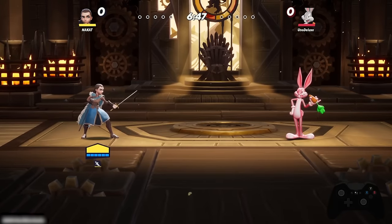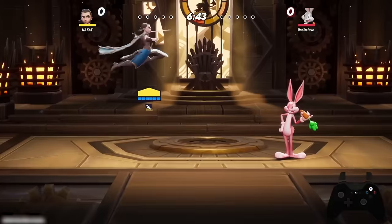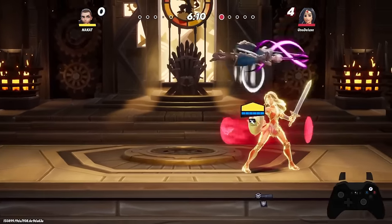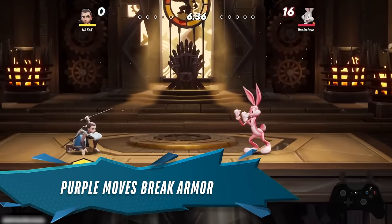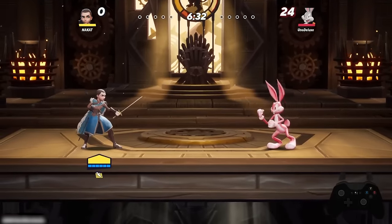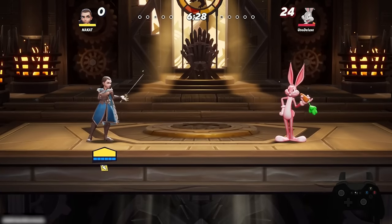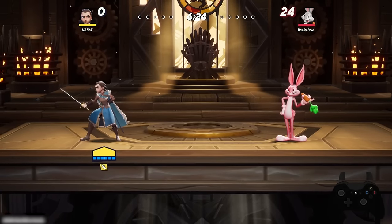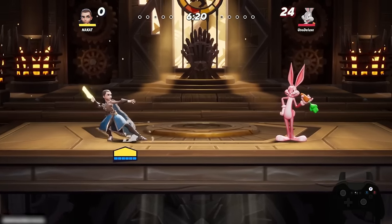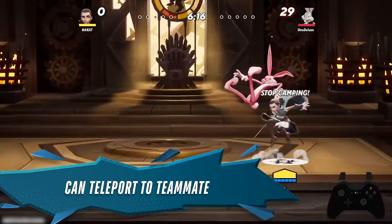If you don't have your side special up, you can use a different side special that has the ability to break armor moves — typically colored purple — so if you're fighting a character with armor like Wonder Woman or Steven, you can use that move to pierce through their armor immediately. If you do have your side special up, you can actually throw it to an ally — it won't damage them — and you can use it to teleport straight to them.